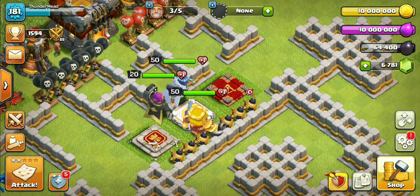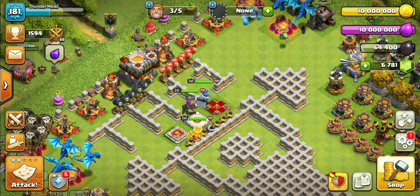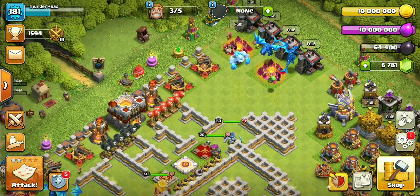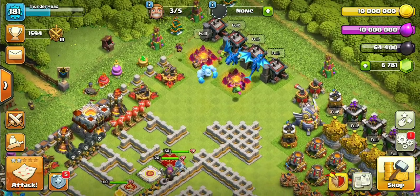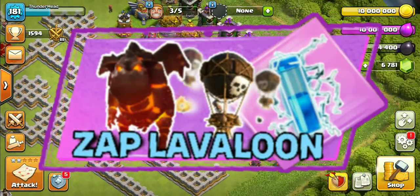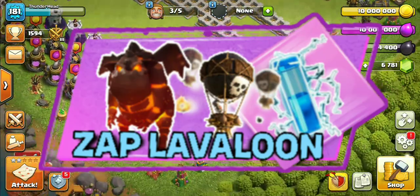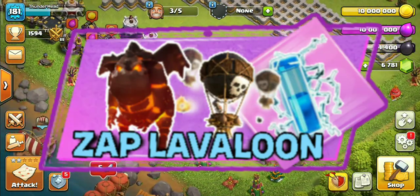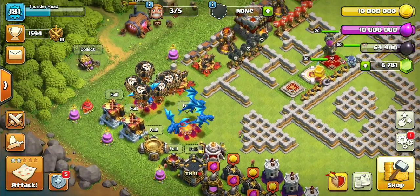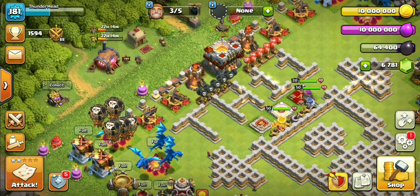Hey guys, welcome or welcome back to the channel. Today in this video, I am going to show you one of the most powerful and unique 3-phase attack strategies: TH11 Zap Lavaloon. It is the easiest variation of Lavaloon at TH11 and it is criminally underrated. I will teach you everything about this strategy in this video, so keep watching till the end to master it.